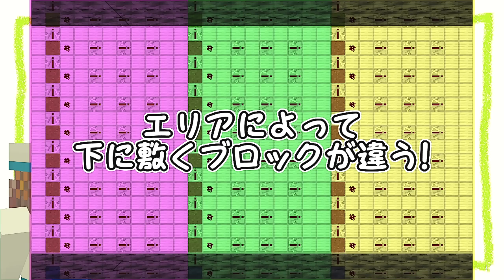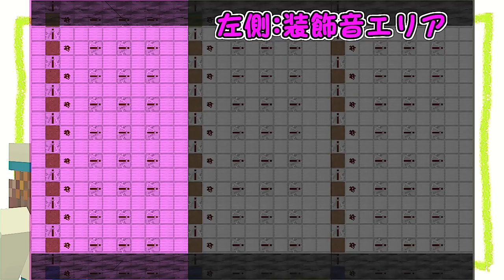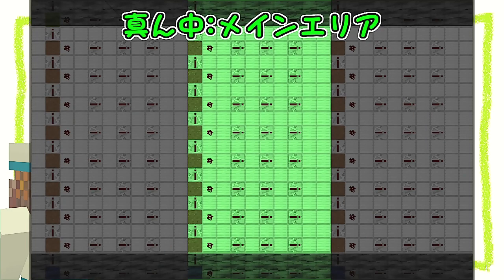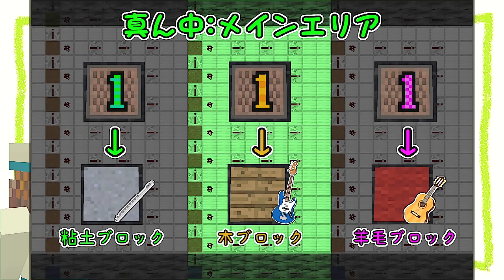今回の回路についてですが、左側、真ん中、右側によって下に敷くブロックが違います。順番に見ていきましょう。まず左側の標識オンエリア。ここは緑色が草ブロック、ピンク色が境界になっています。次に真ん中のメインエリア。ここは緑色が粘土ブロック、オレンジ色が木ブロック、ピンク色が羊毛ブロックになっています。